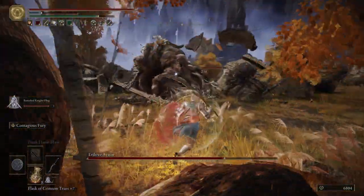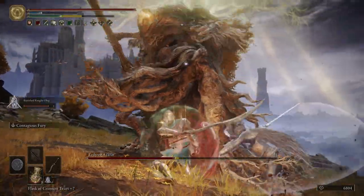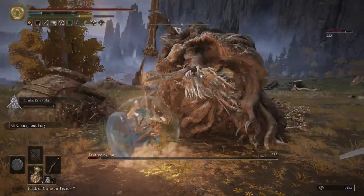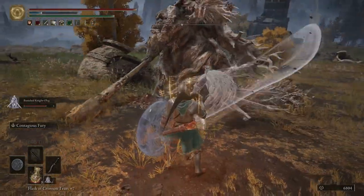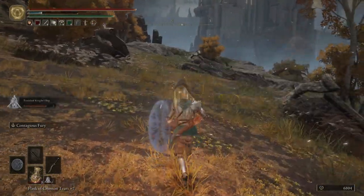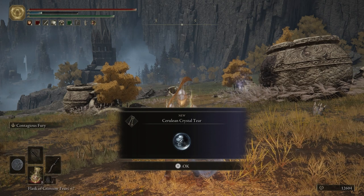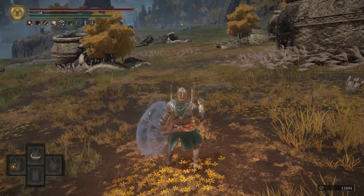Now that we are close to the Erdtree Avatar, we will buff ourselves up for some extra damage. Get that stagger for the critical, and then take out the Erdtree Avatar. Really easy fight if you've fought enough of them. For killing the Erdtree Avatar we get the Cerulean Crystal Tear. We also get the Ruptured Crystal Tear. Let's hop back on Torrent.